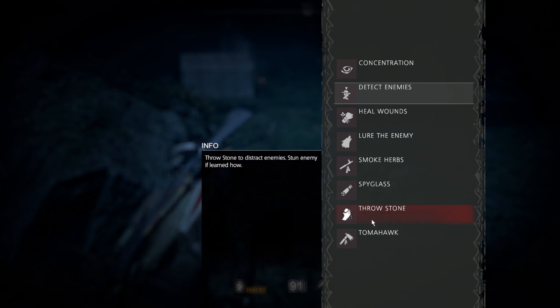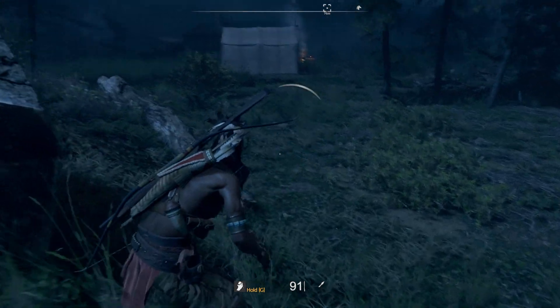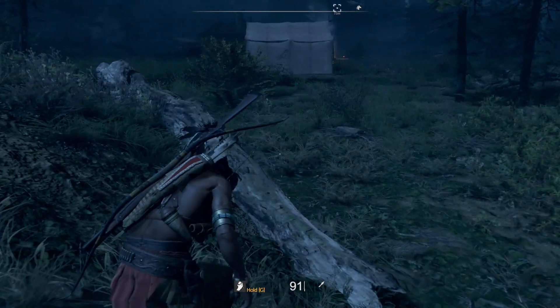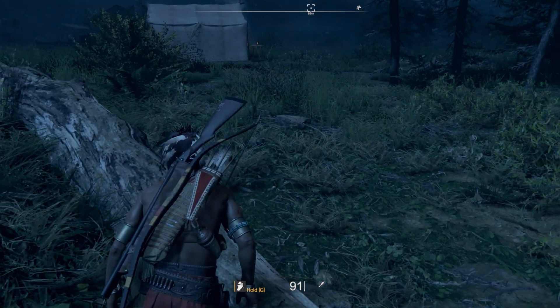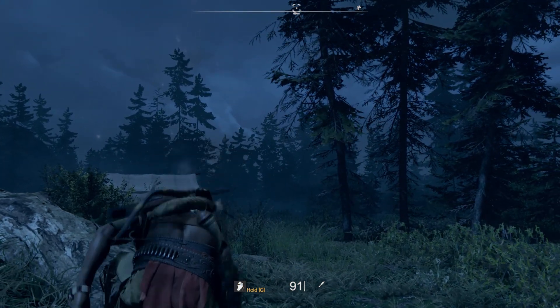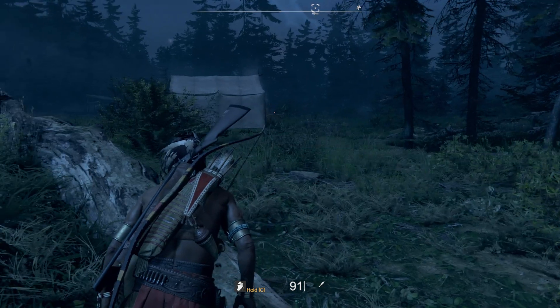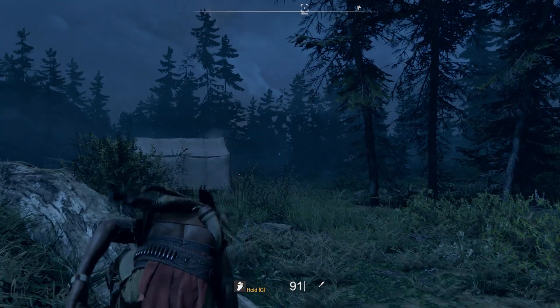The third will be throw stone. Sneak up a little bit here. Now if we want to distract an enemy, the more you upgrade it, the farther out you can throw a stone. And it comes up with this little beam to see where it throws. Hopefully that will get somebody's attention. Yep, got somebody's attention.